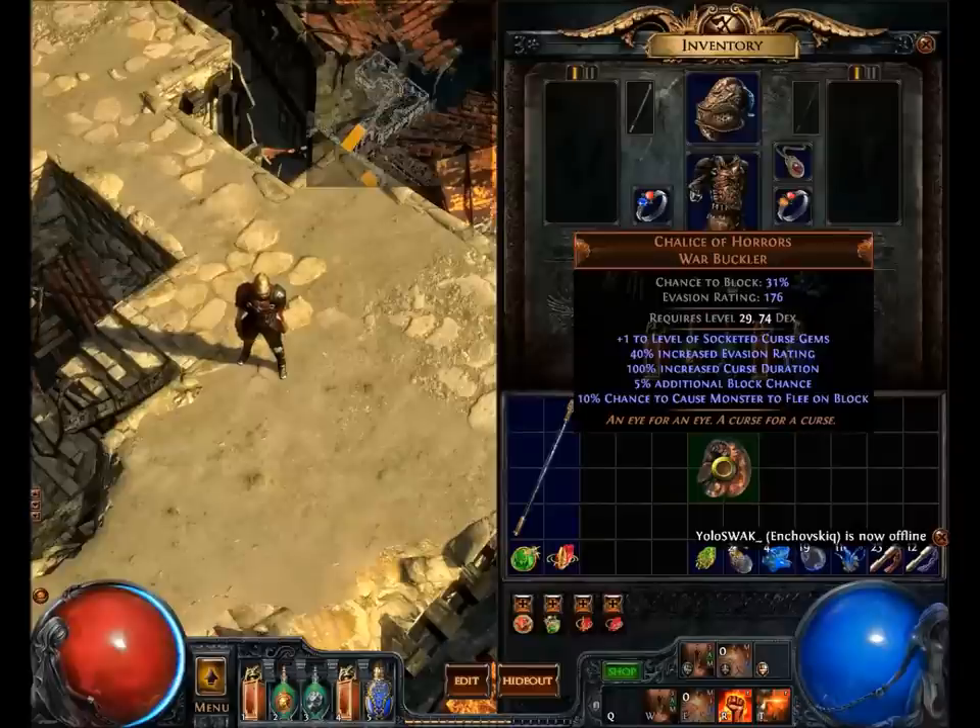Chalice of Horrors, Warbuckler. Chance to block 31%. Evasion rating 176. Requires level 29 and 74 dex, so it's mid-level. The evasion rating isn't that great, but it has a pretty steep dex requirement. Plus one to two levels of socketed curse gems. 40% increased evasion rating. 100% increased curse duration. 5% additional block chance. 10% chance to cause monsters to flee on block.